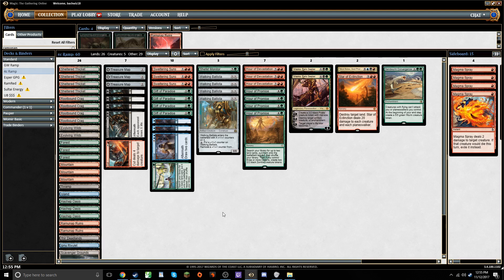You've got your top tier of Temur Energy, Sultai Energy, Mono Red, God Pharaoh's Gift, and maybe some Control. Basically people are done with the initial brewing phase of Ixalan and have kind of settled into the format playing more or less the same strategies. But I am not content to play the same strategies that have been around because I am a brewer at heart.